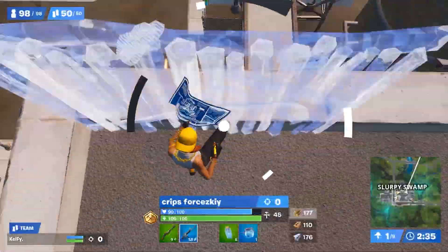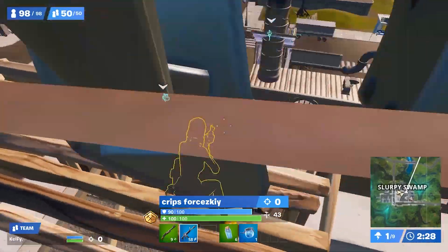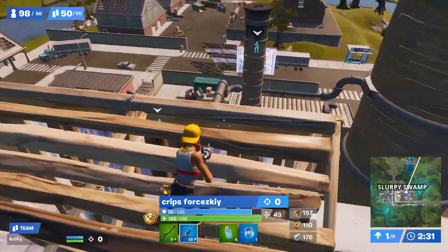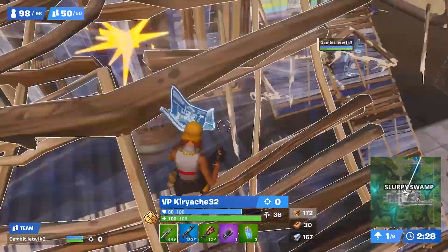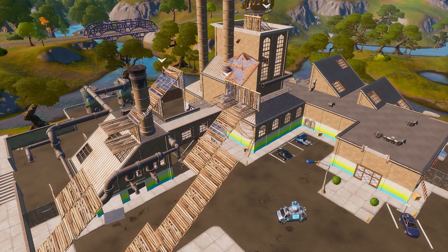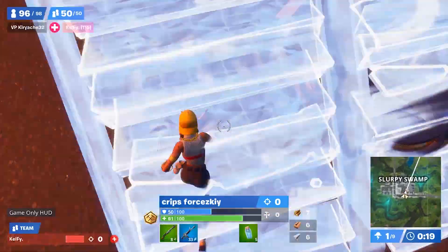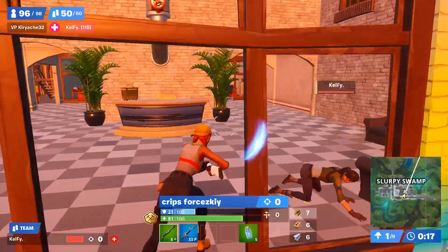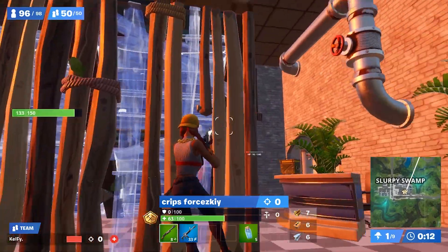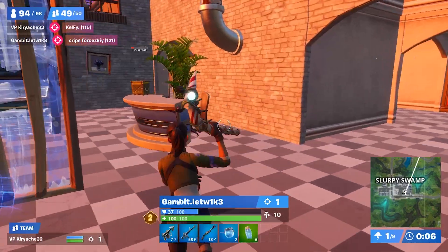For the second example, we're checking in with Kiriachi and Letwick who dominated their heat in the FNCS. Notice how their opponent Force is holding position on top while his opponent harvests below — a really strong power position overlooking all of Slurpy. Kiriachi and Letwick recognize this and aggressively push up to take that spot, expending a lot of materials to gain the high ground. From there they retain height for the entire fight, continually pressuring opponents until Kiriachi beams one down with his burst rifle. Force is left alone with no materials against two of the best players on the EU server and is easily taken out.